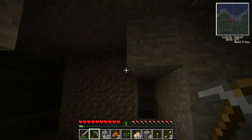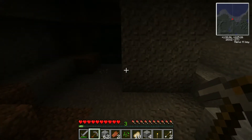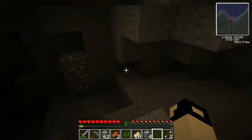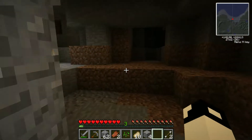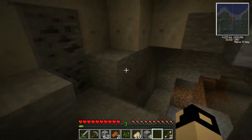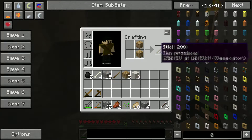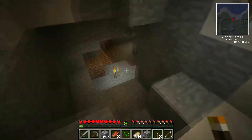Let's have a quick look down here. I can hear it but I can't see it. There's lots of gold - this could be quite a good cave actually. Let's make some more torches. I've only got two bits of coal so I need to get some more.